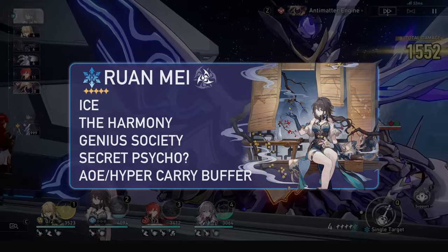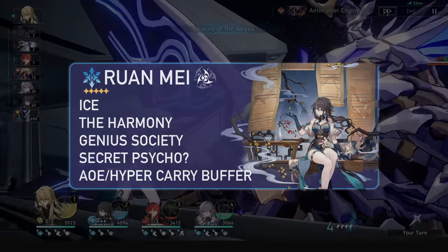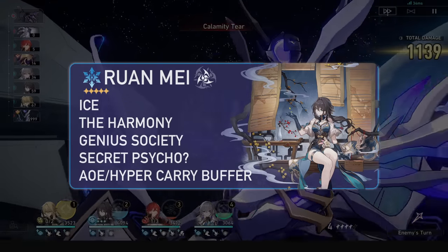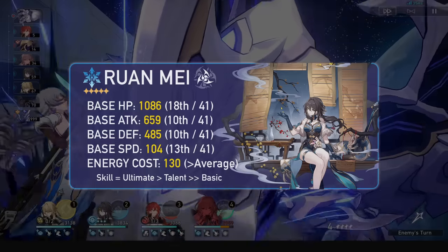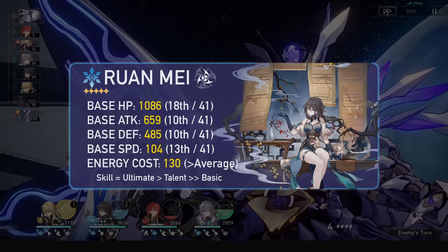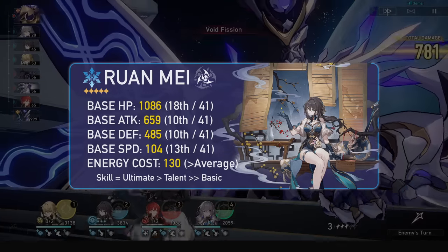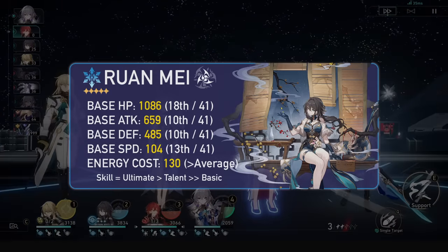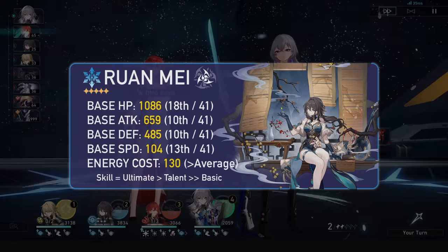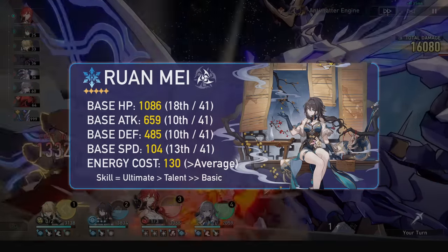Ruan Mei is a 5-star limited ice unit following the Harmony Path, our path dedicated to buffing allies' damage, and she does that quite well. Her base HP is 1086, her base attack is a weirdly high 659, and she has a base defense of 485. She has a base speed of 104 alongside some speed traces and an energy cost of 130. For trace priority, you'll really want to level up everything except basics, prioritizing your skill and ultimate first.